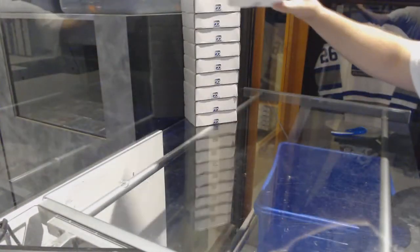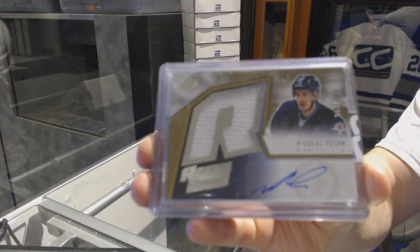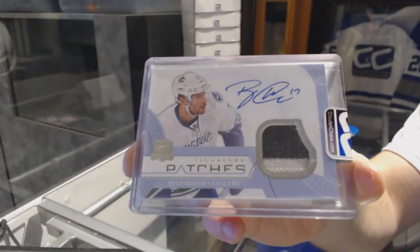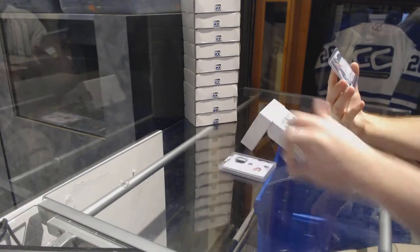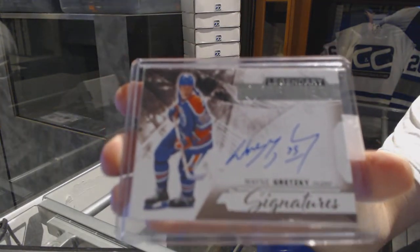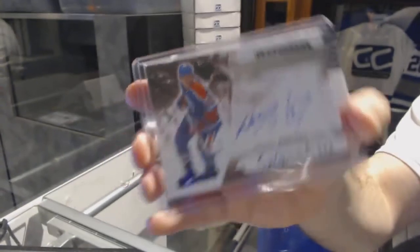Last stack — Mojo. Number 26 on the DB. We have an SPX rookie jersey auto, number to 399, Nick Patan. We've got a Cup Signature patch, number to 75, Ryan Kessler. And we've got a Legendary Premier Signatures — Wayne Gretzky! Wayne Gretzky, Premier Sigs — kablamo! Well, that's three of them gone.